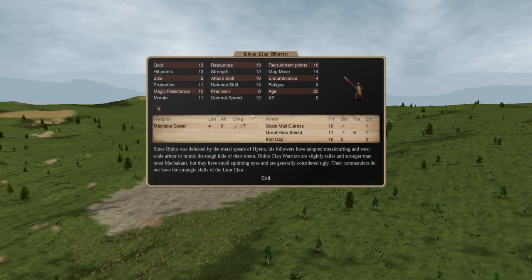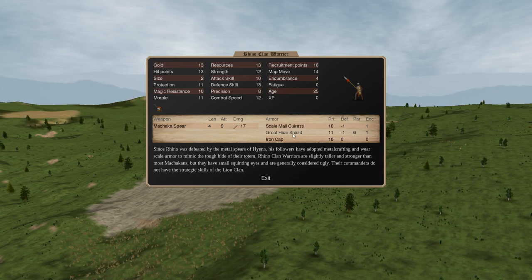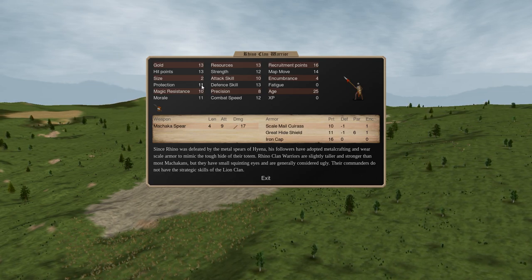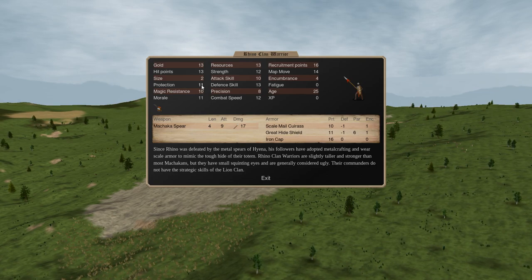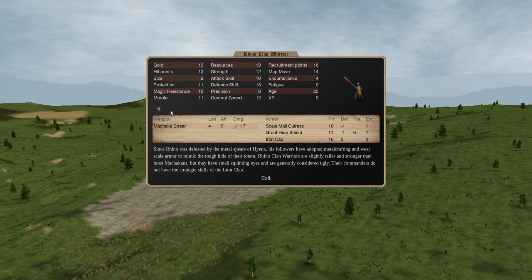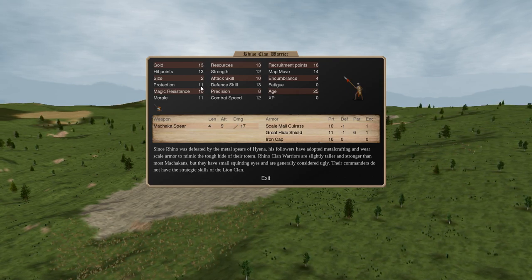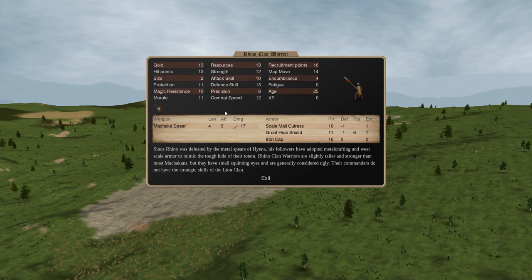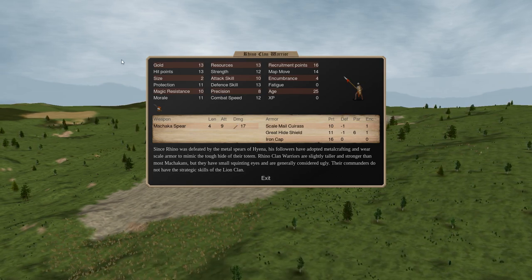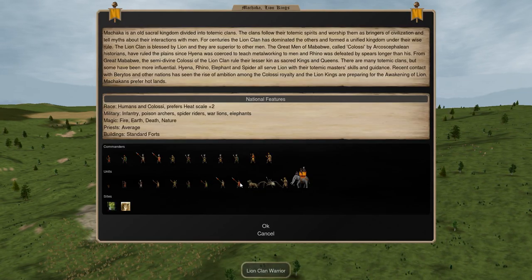This is why the Rhino Clan Warrior is the strongest of the Machaka units - if a Rhino Clan dude parries with his shield, at least he has prot 22 to cut through, which is fairly unlikely to be pierced. Can certainly still happen against giants in particular, but it gives him a lot more protection. That said, Rhino Clan Warriors have quite low attack value with their one attack, and they cost 13 gold. So well over average human gold cost for mediocre protection, unimpressive overall stats, low damage output - just not great.